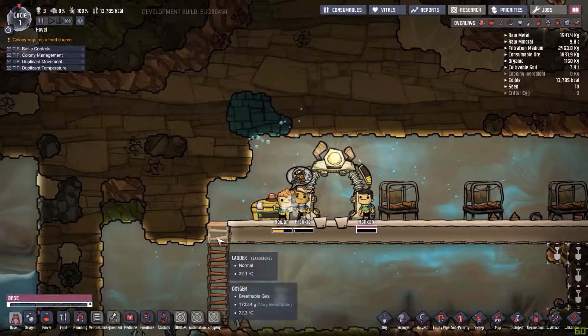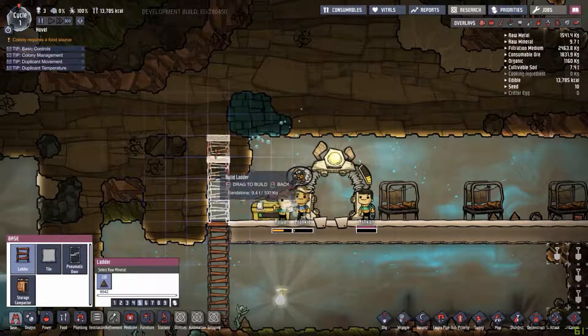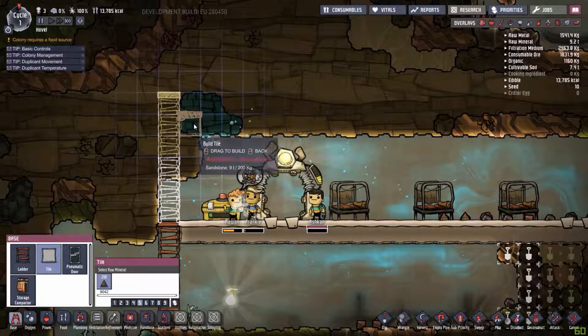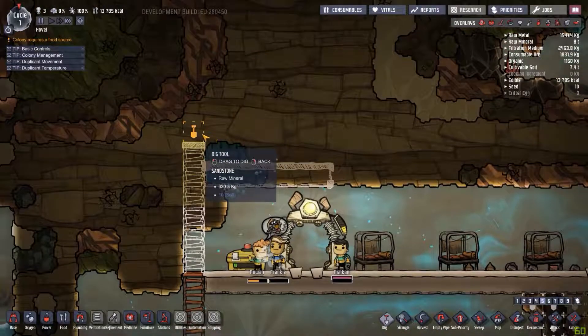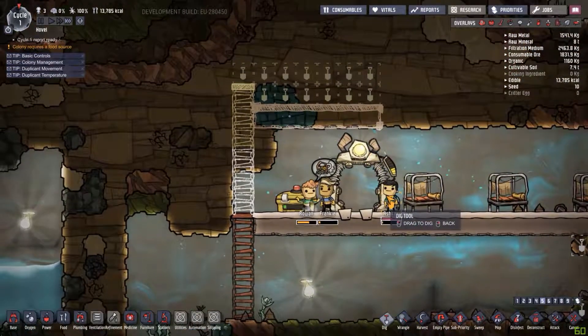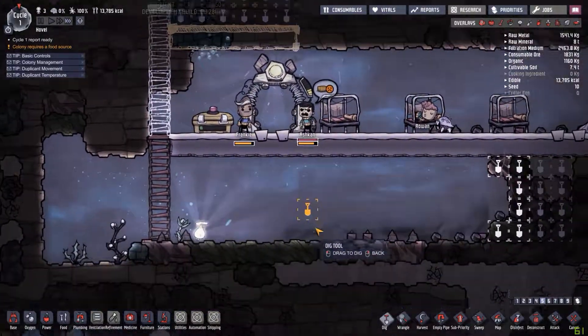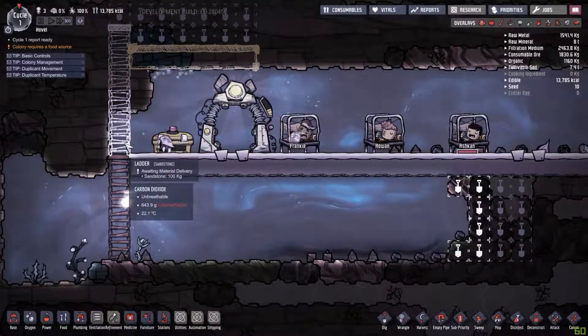They're starting to be concerned that they don't have enough electricity and we really should work on that. So I'm going to give them a little area where I can build that energy generation, but it's going to be nighttime and they're going to want to start sleeping. No big deal.